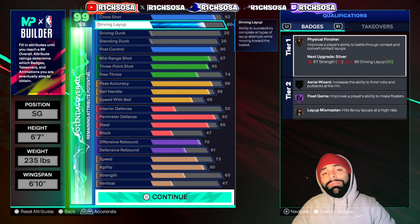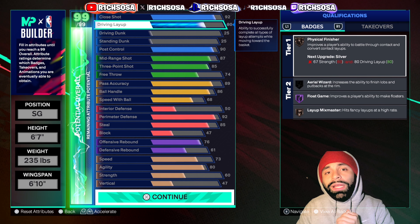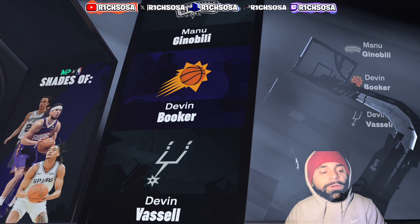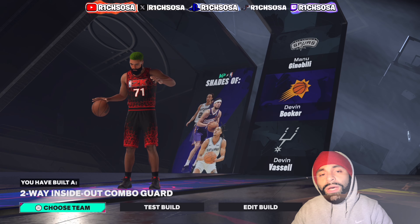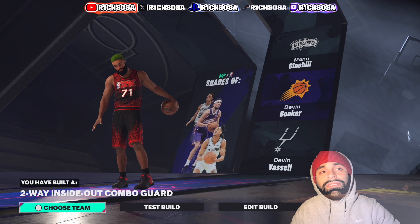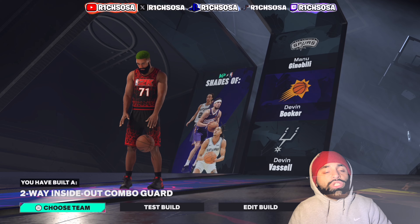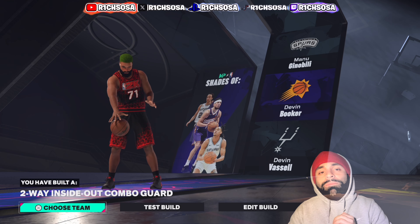Before we move further, thank every single one of y'all — the Rich Family — for showing up and showing out. This is a nice build you can really take into any game mode and use right now in season two of NBA 2K25. As you can see, we get that Manu Ginobili, Devin Booker, and Devin Vassell comparison — coming in as the 71st build on this channel, the two-way inside-out combo guard. From animations, takeovers, and badges, this build has everything you want out of a guard at 6'7, with lockdown ratings on the defensive end and really nice offensive abilities.